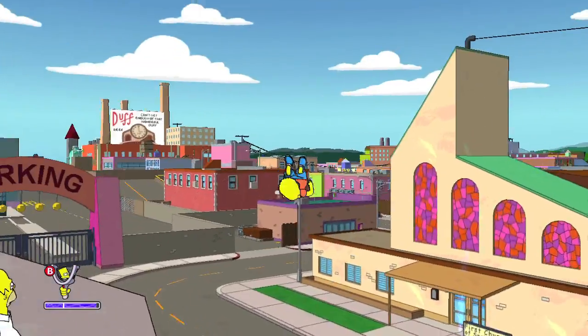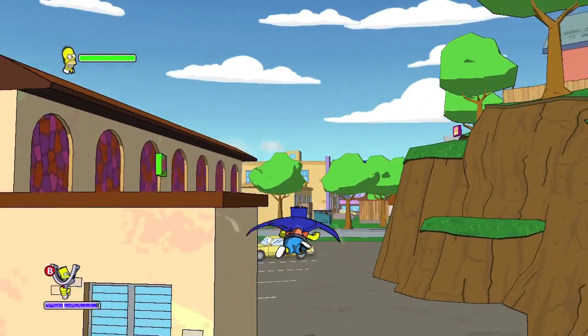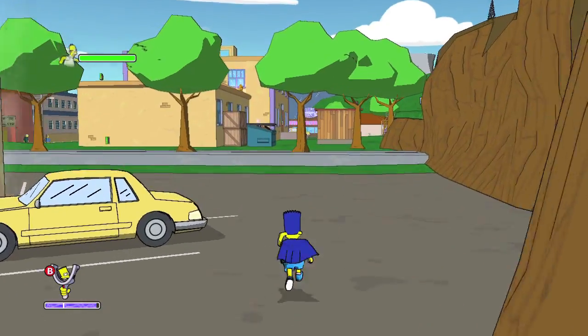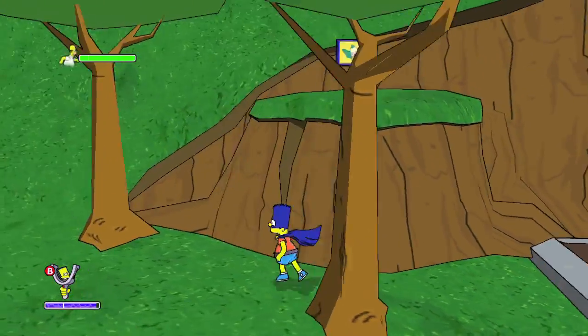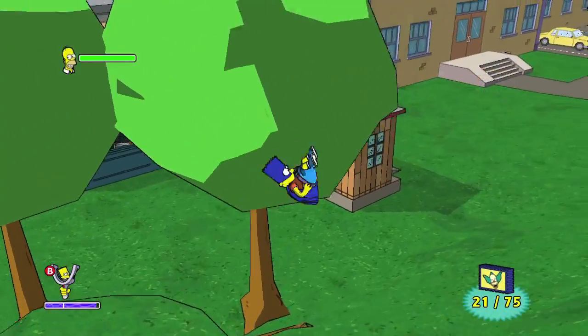We are going to head further into town. You can take this back way and we're going to head over to the school yard — just cut through the church parking lot. There's a collectible up here on this cliff side, so try to go up here and then just drop down. There you go, number 21.